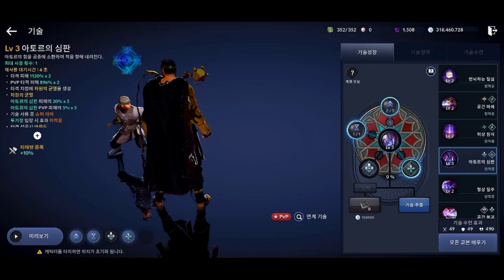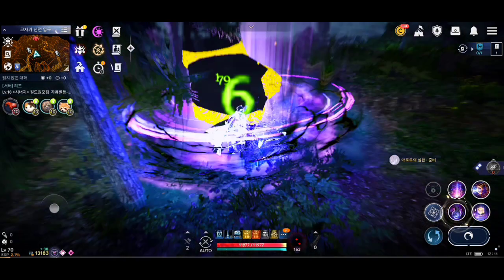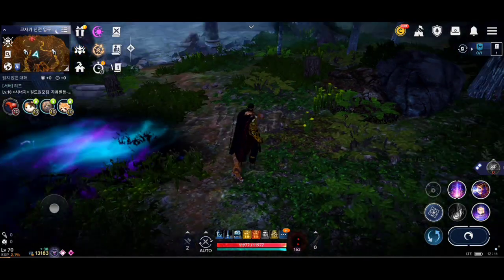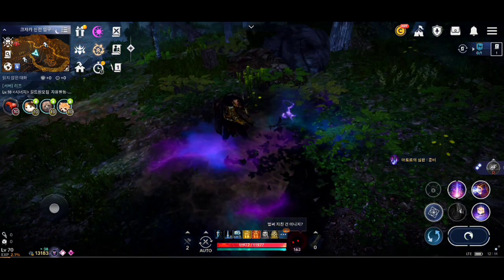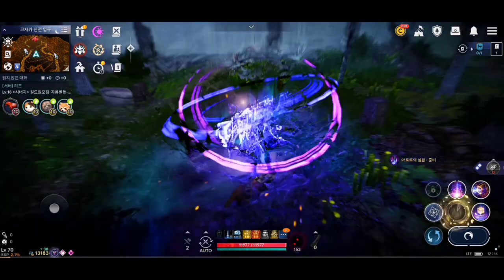This skill has 2 effects: the first one reduces the cooldown of this skill by 2 seconds and the second one reduces enemy attack by 25 points. This is a mid to long range skill and can be used in both PvE and PvP. It's got a big area of effect.